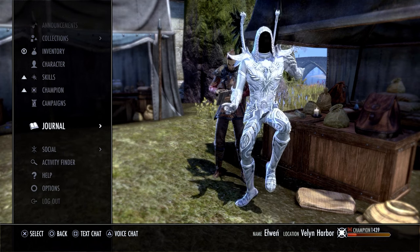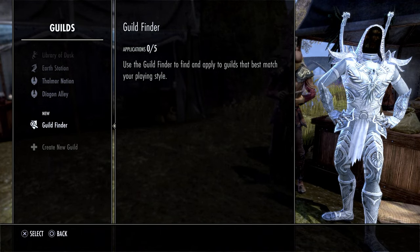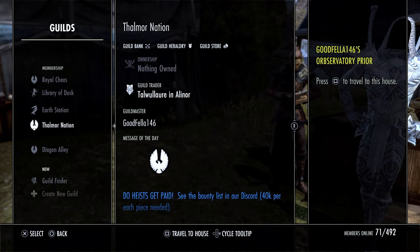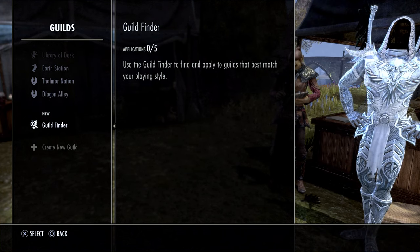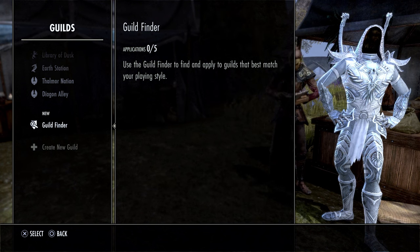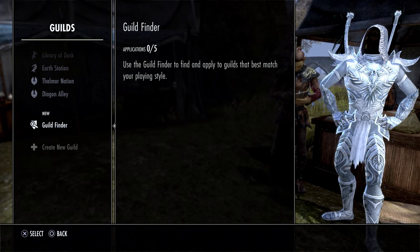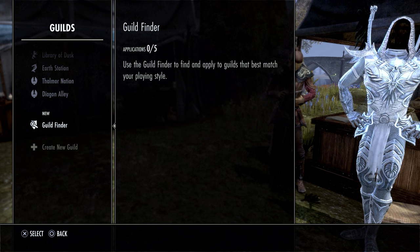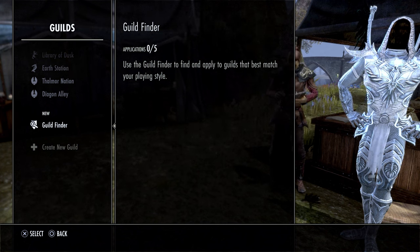Tip number two is going to be joining a guild. I know a lot of people are wary of this when they first start playing, but I own my own guild and I'm also in some other guilds I've been in for a long time. A lot of those are trading guilds — you wouldn't necessarily have to join a trading guild right off the bat. I'd recommend holding off on that until you get a little further into the game and start making more money, because most trading guilds that sell in really good places can cost anywhere from 10,000 to 20,000 gold a week on PS5, and that gets expensive for new players.